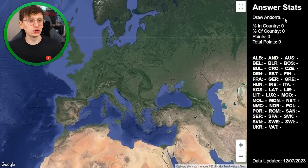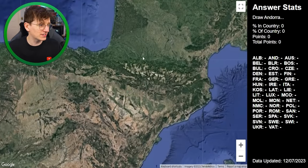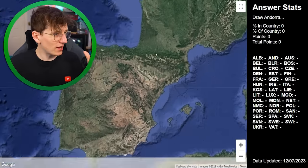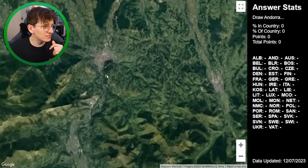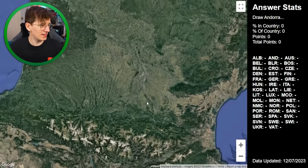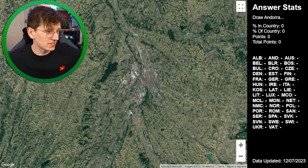The first country it wants me to draw is Andorra — that is such a tricky first one. I know roughly where Andorra is, it's like this area, but it's very small and I don't know exactly where the shape ends. I can zoom in on the satellite so much I can get to people's cars. That's only really going to help me on Vatican, which I'm quite excited to get to. Once you've drawn a shape, it'll tell you what percentage of your shape is actually in line with where the country is.